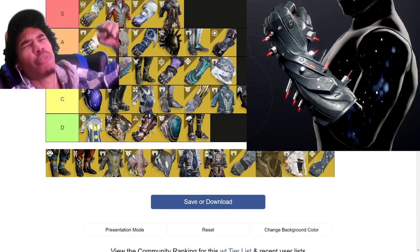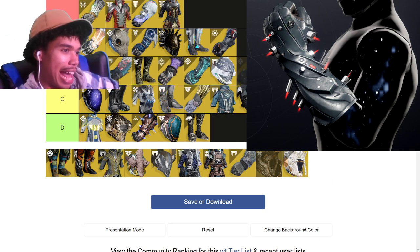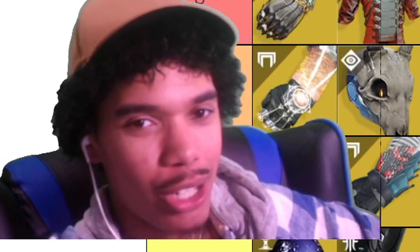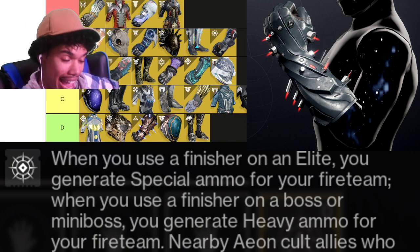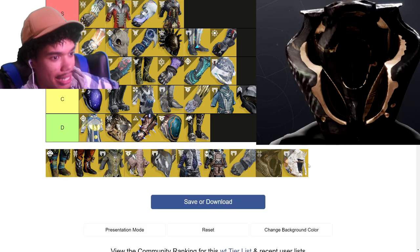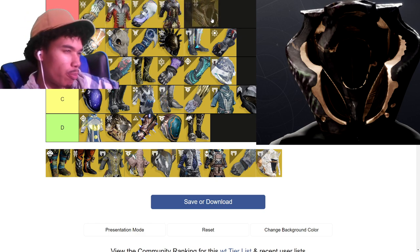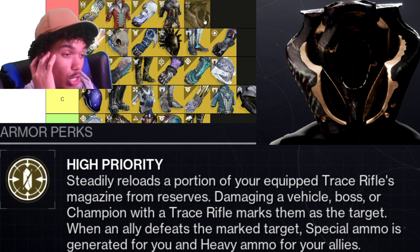Aeon Soul — low C tier. Nobody's running it. What it does is give your teammates heavy ammo when you finish a super kill — but you don't get the heavy, your teammates do. In an ideal world all three teammates are running Aeon for infinite heavy, but instead you can just run Cenotaph Mask. Cenotaph — which is the only exotic I don't own — is S tier. It gives the entire team heavy ammo when you debuff an enemy with a trace rifle. This season trace rifles are also stunning overload champions. If a three-stack runs it you literally have infinite heavy.